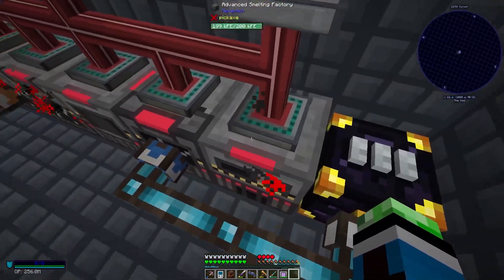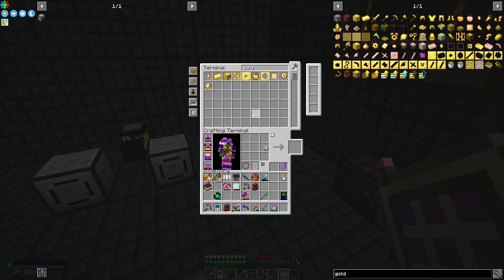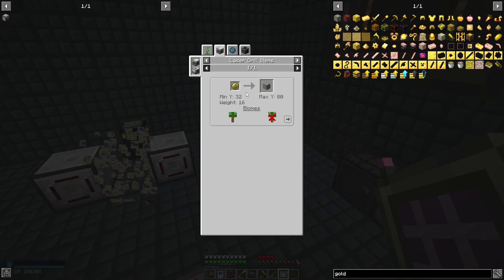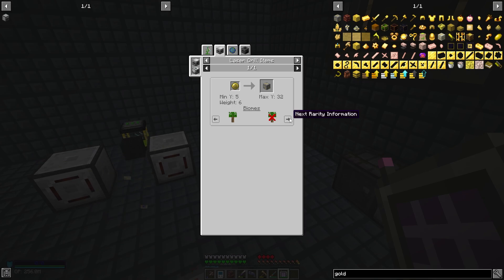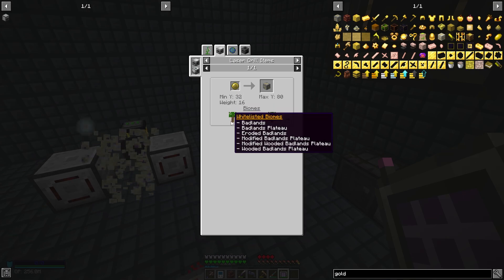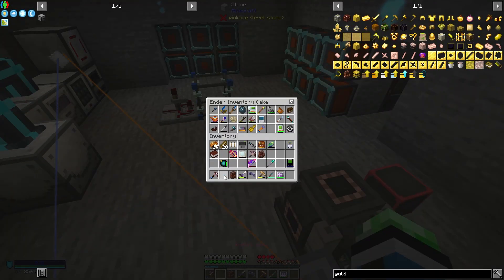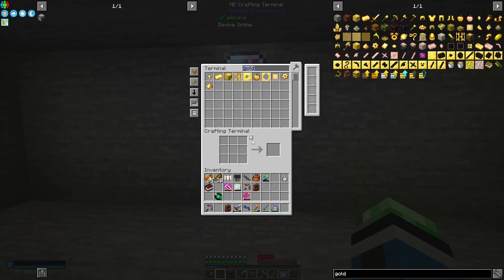We're using a lot of power but I was totally expecting that. How much gold do I have? 86. Gold is found in badlands at Y 32 to 80 with a weight of 16, and in any biome except the end up to Y max 32 with a weight of six. So badlands is pretty good. The plan is I need to get more diamonds and gold.